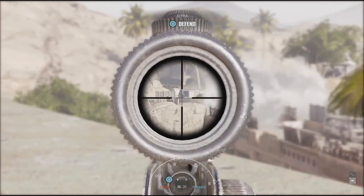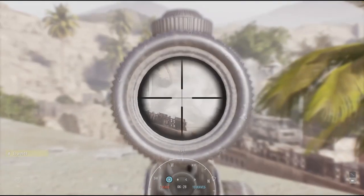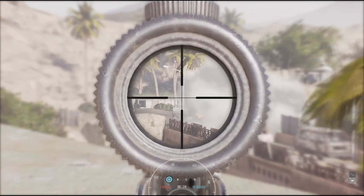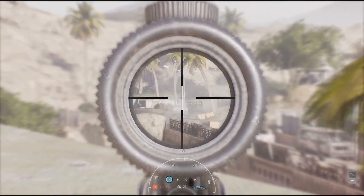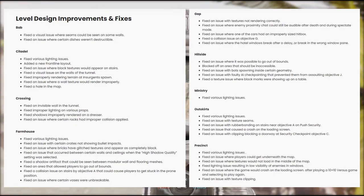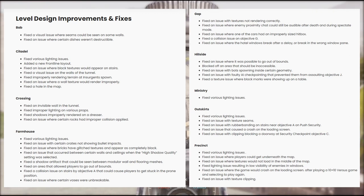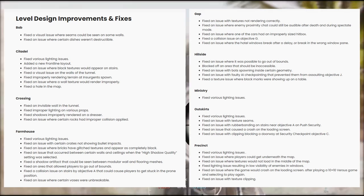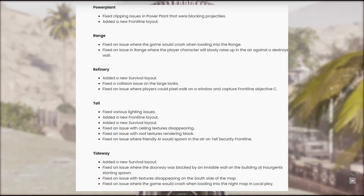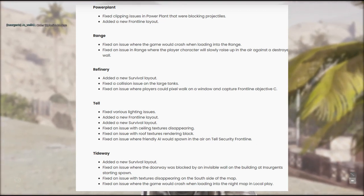For user experience improvements, new settings have been added to help distinguish friends in your party from other players, so you can change the colors. There's also a new pulsing white alert to notify you that an off-screen objective is being taken — I'm guessing this will be in the top left corner of the screen as well. They've also changed the level design for a few levels, with improvements and fixes to Bab, Citadel, Crossing, Farmhouse, Gap, Hillside, Ministry, Outskirts, Precinct, Power Plant, the Firing Range, Refinery, Tell, and Tideway — all receiving some love with this update.